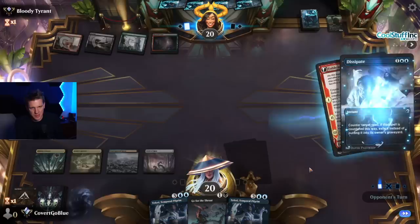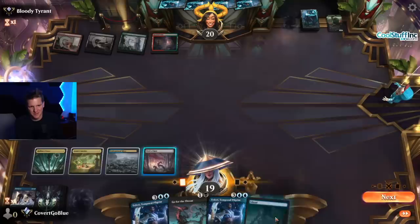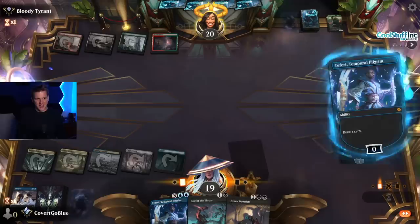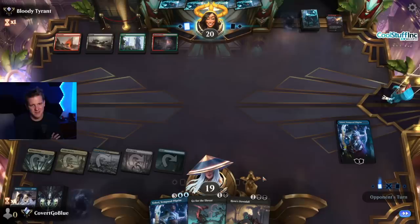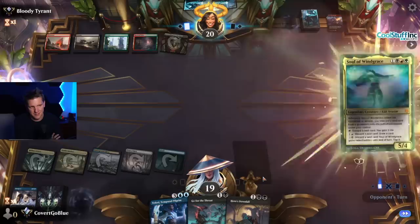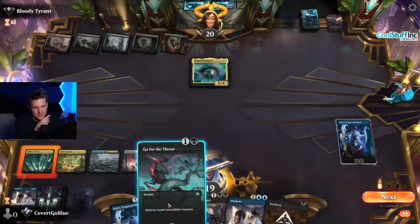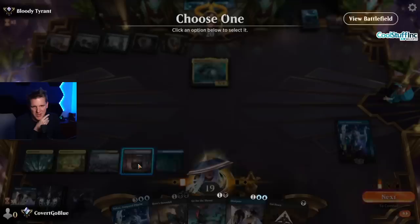No — this is why counterspells exist. Somebody's got to tell them no. Beautiful. Yeah, we're ticking up. They have open red mana — they do damage-based stuff. Bolt. What else you got? Soul of Windgrace — we can Go for the Throat. Just keep ticking. There is much the past can teach us.